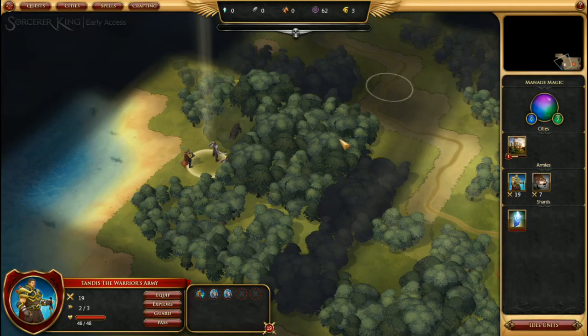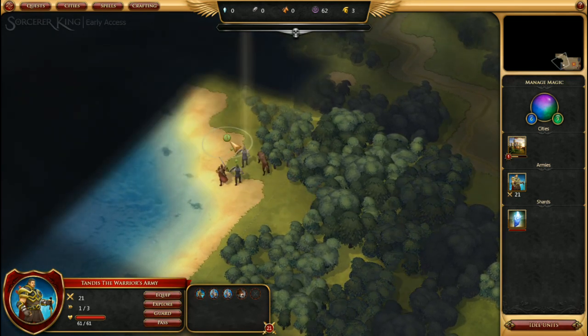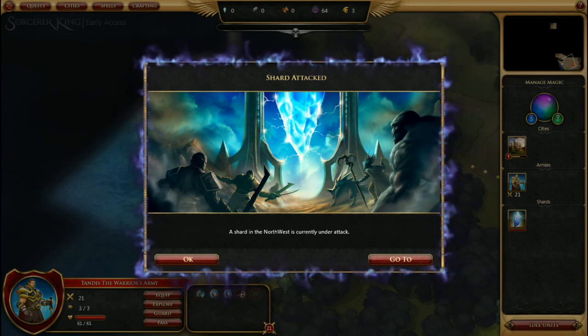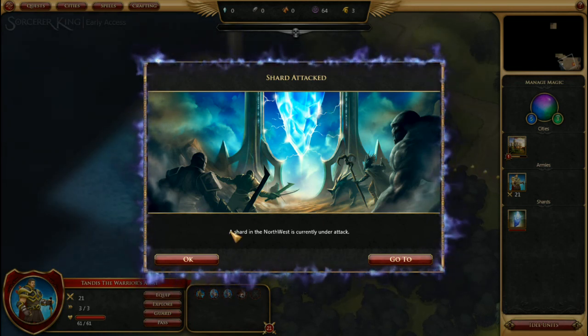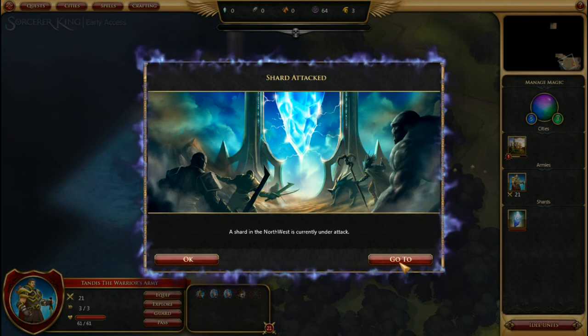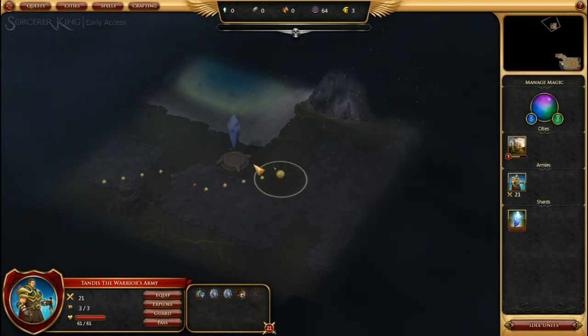Everyone now has chain boots. Bailey moves into the new army unit and begins advancing back up. This notification appears whenever the Sorcerer King is attacking a shard — normally you'll have to try to rush to get to the shard. 'Go to' only takes you to it on the map. This army must be what is currently attacking the shard, and as you can see on the mini-map it's fairly far away and there isn't much we can do about it right now.